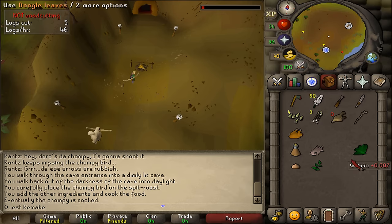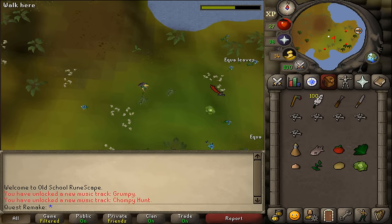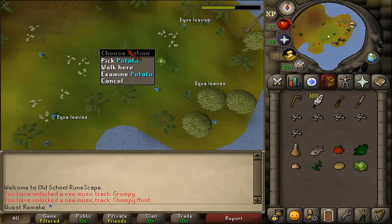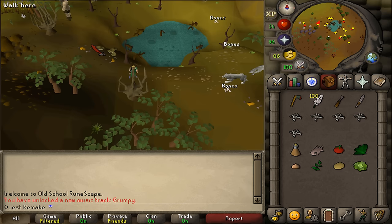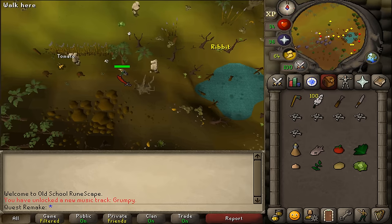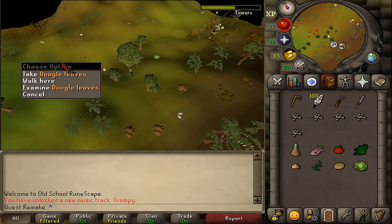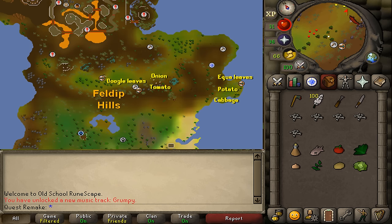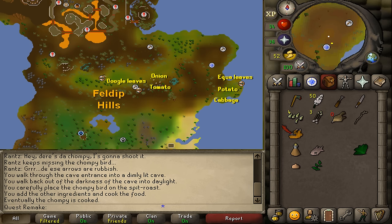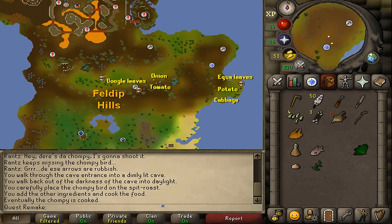If you didn't bring all 6 items, they're available nearby. Just south-east of Rantz, you'll find a potato, aqua leaves, and a cabbage spawn. Just west of the small pond where you caught your bloated toads, there's a tomato and onion spawn. And just west of those, there are 4 dual leaf spawns. Once you have the required ingredients and cook your seasoned chompy on the ogre spit, you're ready to finish.